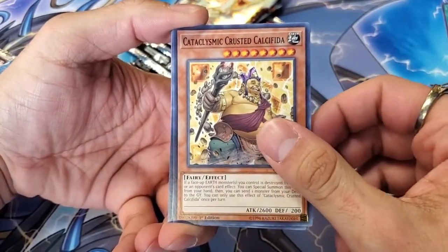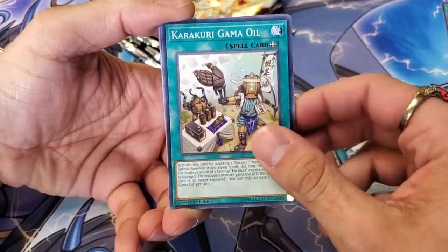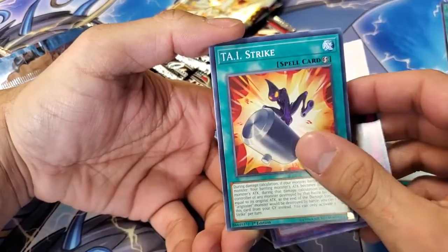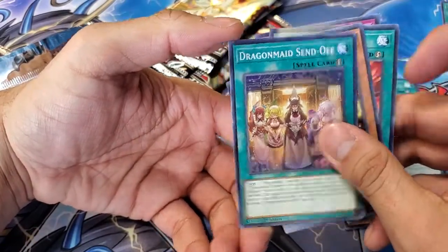Cataclysmic Crusted Caliphicida, I think. Link Party, Karakuri Gamma Oil, Wind Pegasus At Ignister, Earth Golem At Ignister, Karakuri Cashin, T.A.I. Strike, Doshin At Ignister, and Dragon Maid Send Off.